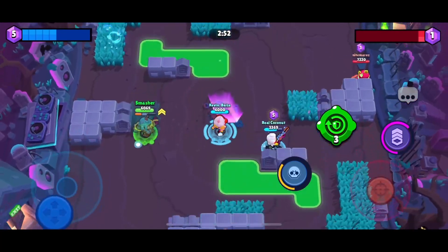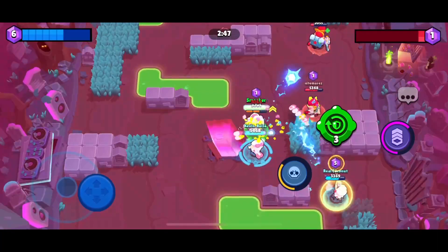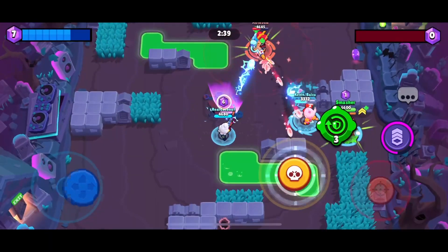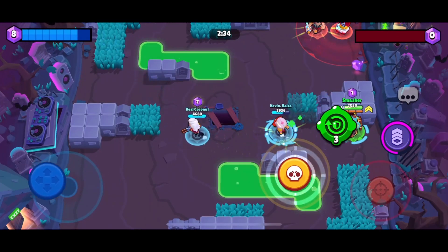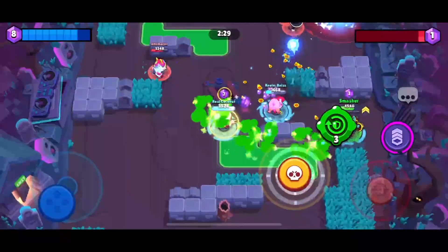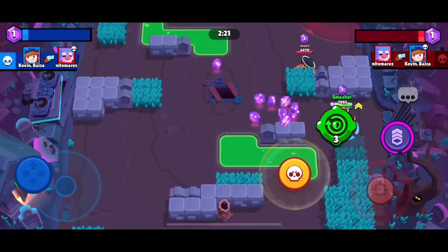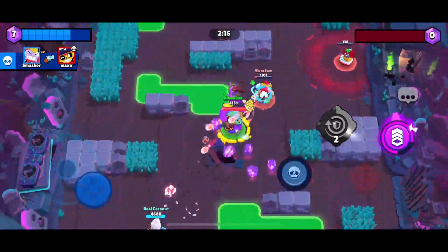I do think that Mortis' Hyper Charge is going to be the best out of the ones that came out in this update. As you can see, we are about two hits away from getting our Hyper Charge — it is actually a little crazy. I want to wait to use our Super until we get the Hyper Charge. We are one hit away. Jessie's going to put down hers and I'm going to go ahead and activate the Hyper Charge.